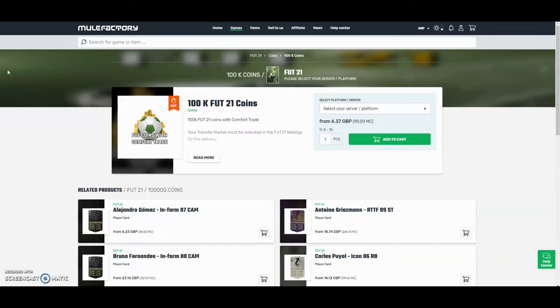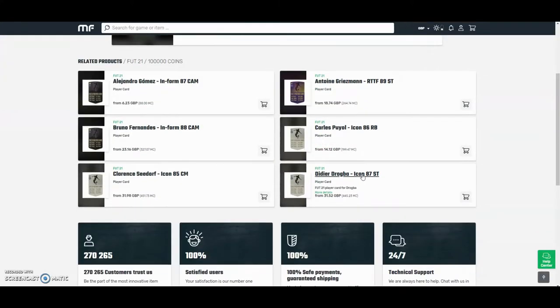The cheapest and safest coins on the whole internet — check out mulefactory.com and use the code 'owenfever' at checkout for a discount. They have a 100% safe comfort trade and also do lots of different deals with coins and players. There's a link in the description.